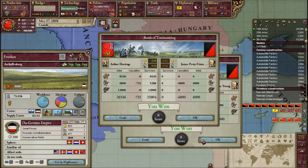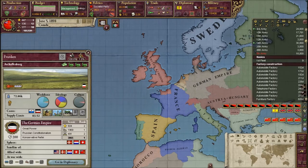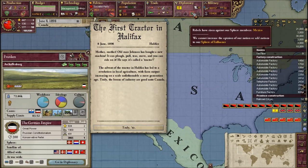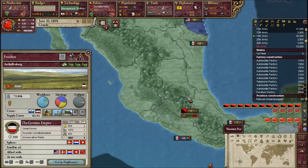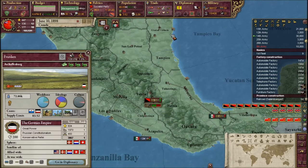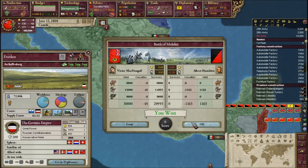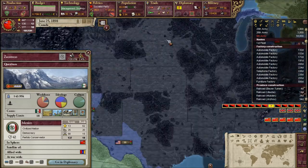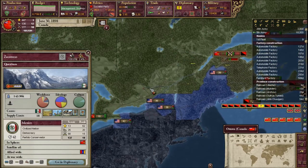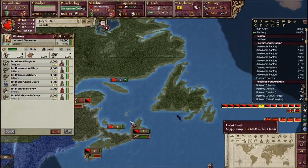I'll take the alliance with Germany again even though they double-crossed me - it's always good to know they have my back in a real fight. Rebels have truly risen in Mexico - they have a 22 stack! If these rebels take over I will be severely mad. Mexico, get your act together - don't you dare be taken over by these rebels!